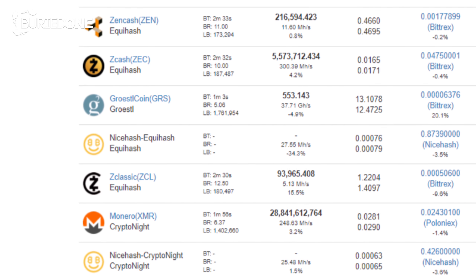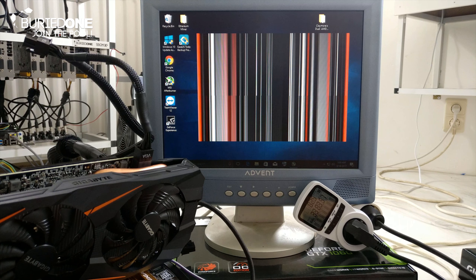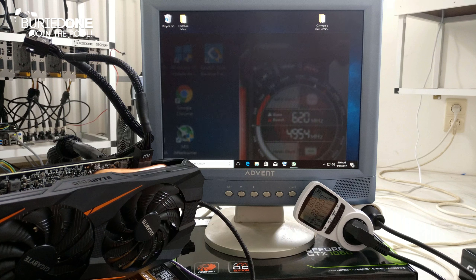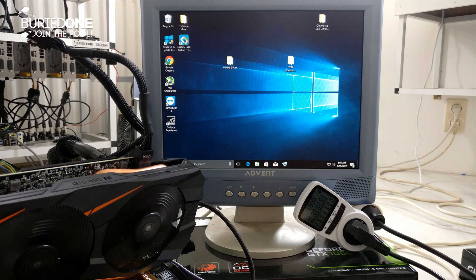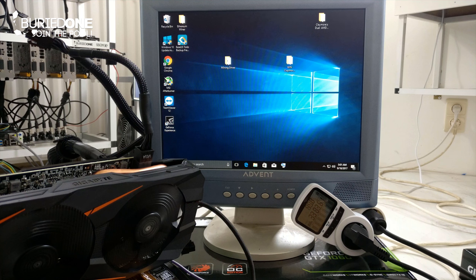Zcash uses the Equihash algorithm and for Monero it's Cryptonight. So if you know that other coins share the same algorithm, you will know the hashrate of this card for that specific coin.